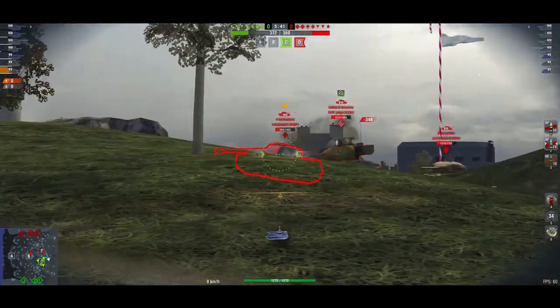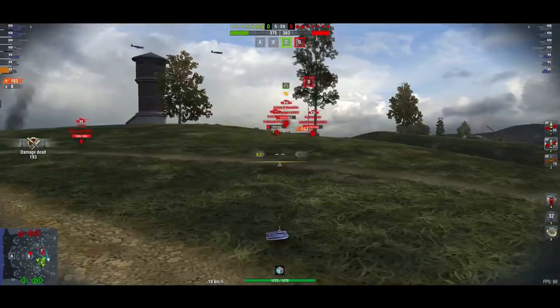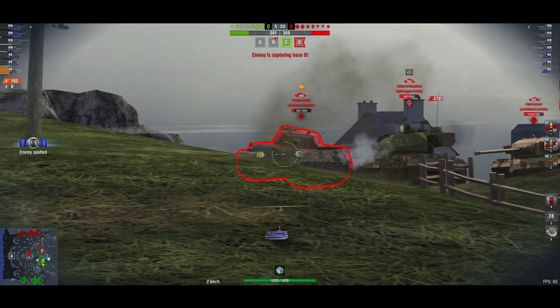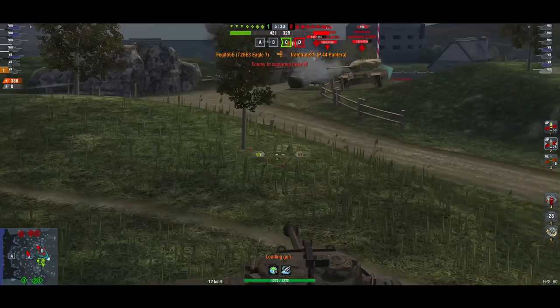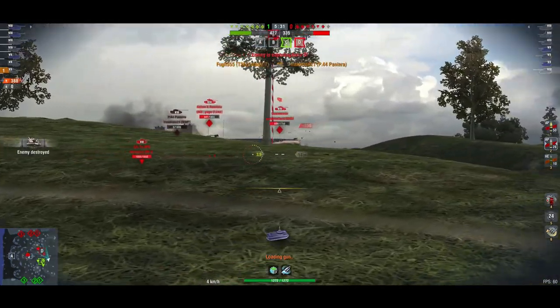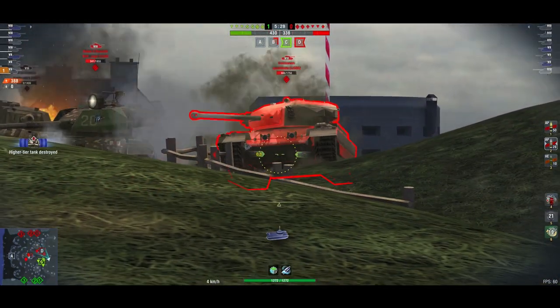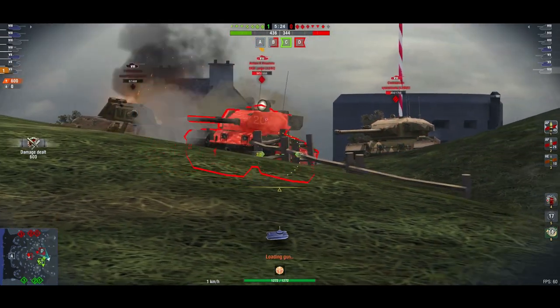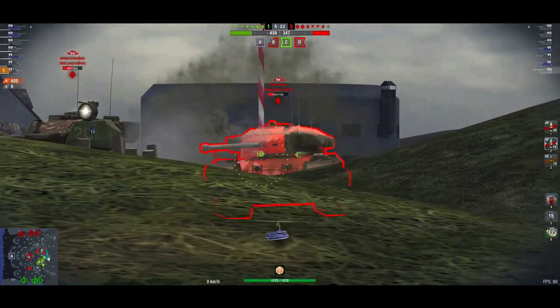In the New Year's event, namely the Yuletide Express, you have two choices: a snow globe which will take you a lot of battles, or this tank, the T26E3 Eagle. Now effectively it's a free tank, but is it really worth you getting this in your garage? Let's have a closer look.